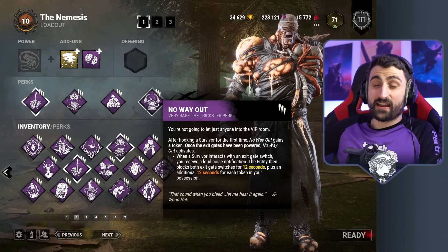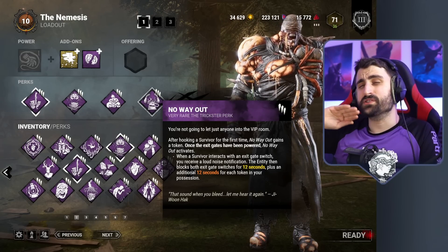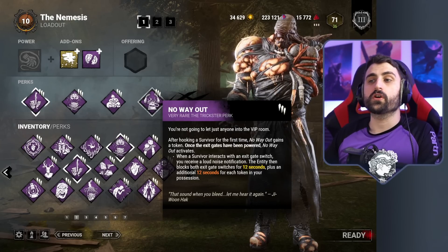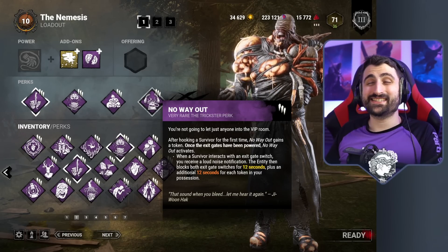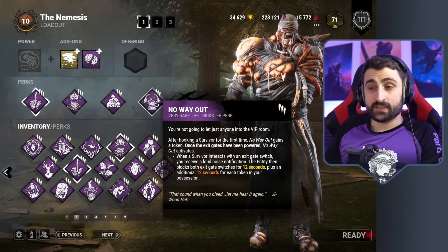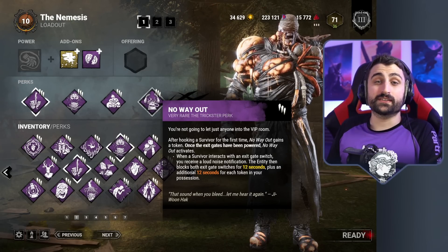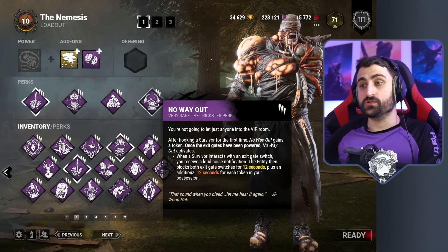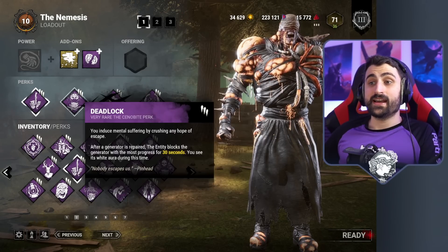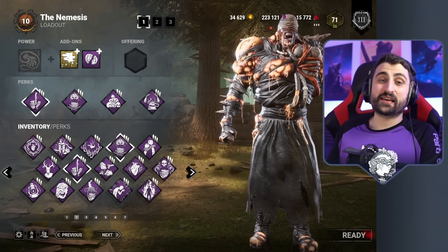From my experience, this build is pretty great. You're going to see a match later in this video where I play against a decent team and this build is awesome — it does everything it needs to do and more. But what happens when you go against a team that manages their health so efficiently and splits up so well that you don't really get hooks and downs in a timely manner? You don't have No Way Out, you have to rely on No-Ed big time, and Deadlock barely feels like it's helping you. Today I'm going to show you a match like that.